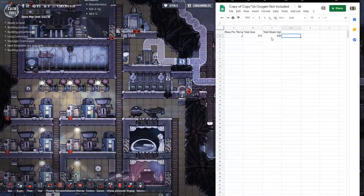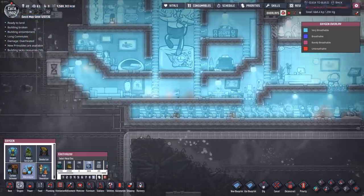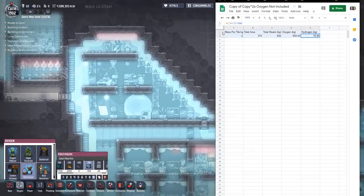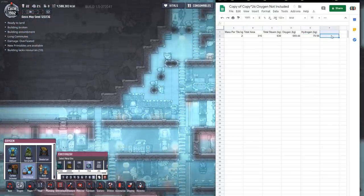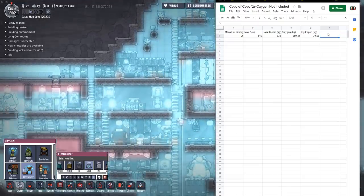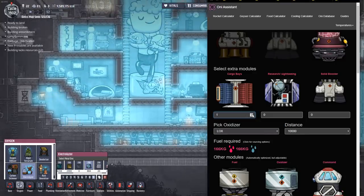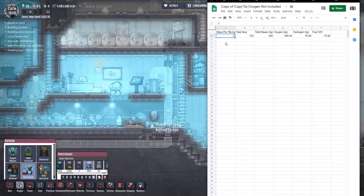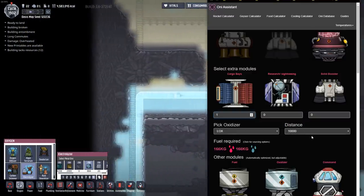Getting back to my calculation here - we have that much steam. So when we run all of that steam through the electrolyzer, we get 888 grams oxygen and 112 hydrogen. 888 divided by 1,000 - that's how many kilograms we get. So what we end up with is 70 kilograms of fuel for the hydrogen rocket, because it takes a one-to-one ratio. So knowing this number allows us to figure out just how far we can fly into space. It's 166 kilograms just to go to 10,000 with one cargo bay. So we'd have to get over 5 kilograms per tile in order to have enough fuel to fly out to 10,000 on hydrogen.